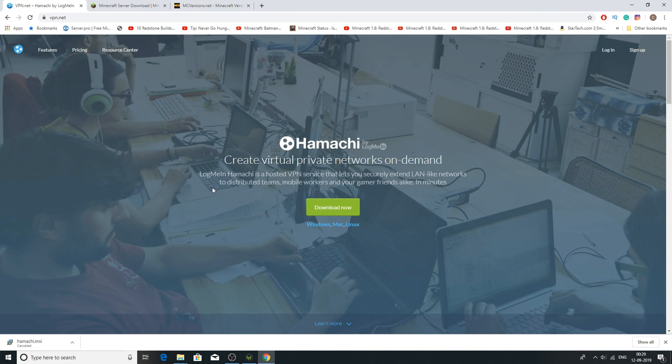All you need to do is install Hamachi. The installation process is fairly simple, and if you have any questions you can ask me in the comments. One thing I'd recommend while installing Hamachi is that you untick the box that says 'install LastPass', because you don't really need it unless you think you might. It's completely up to you, but you don't need LastPass for installing a Minecraft server.